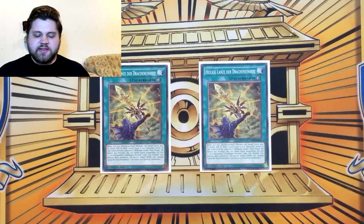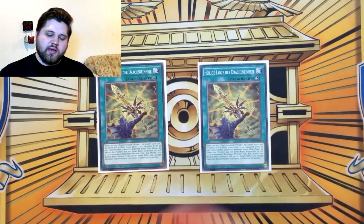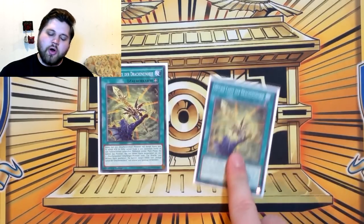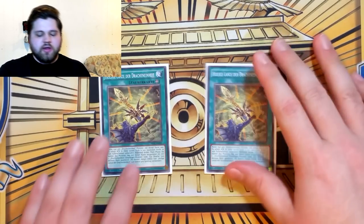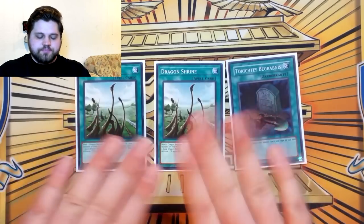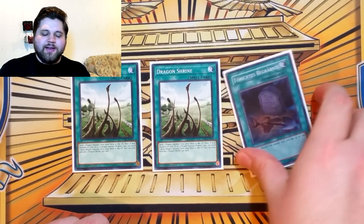Two copies of Dragoonity Divine Lance. This card is a little better positioned now that we're in Master Rule 5. Playing one of it is a brick — if you draw it and have to discard it off Ravine, your combo was kind of scuffed. But now if you draw it, you can discard it for Synodus or discard it for Ravine and then search the other one off Romulus. It just makes sense to play two of it. Two copies of Dragon Shrine, one copy of Foolish Burial — these just read: send Tempest or Darkworm from deck to grave, depending on what your hand facilitates.